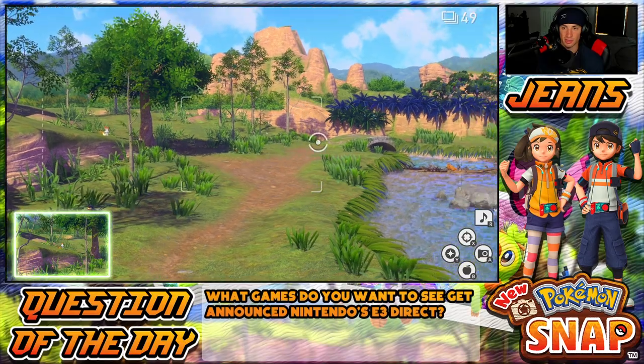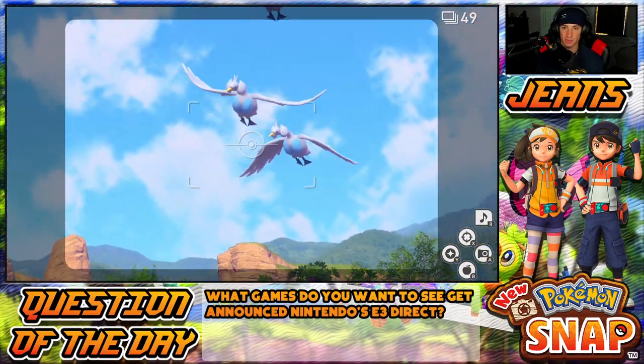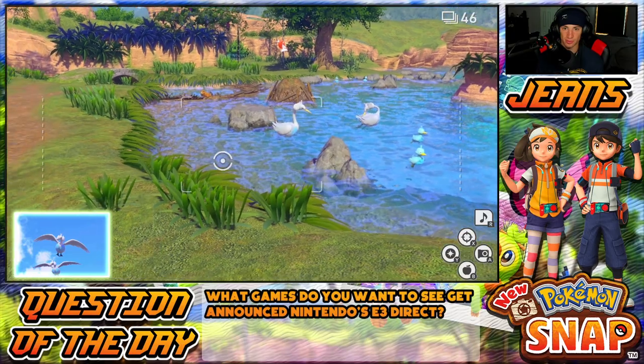Heracross — I don't think I have a Heracross photo. Let me try hitting it with an Illumina Orb. Morgrem up there — solid photo all around. Oh yo, Pidgeot's chilling there! Let me hit you with an Illumina Orb. Scorbunny up in the mountains — get a picture of him. Swanna's coming through, get some nice photos.